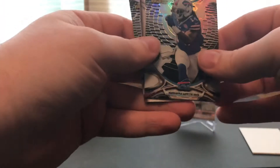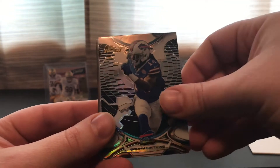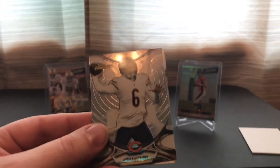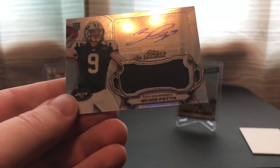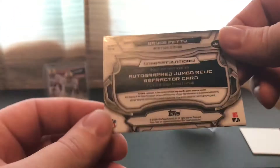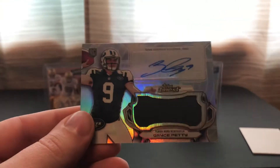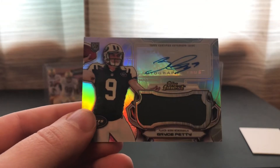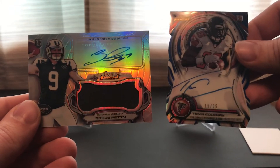Last pack of Topps Finest — we did get something in this one, it's a hot pack again. Matt Forte, Sammy Watkins, regular refractor Jay Cutler, and — Bryce Petty autograph jersey. It's not numbered, but it's an Autograph Jumbo Relic Refractor card. Bummer it wasn't numbered — I would have been really happy. But at least we got one. So we got two hits out of the Topps Finest. Not too bad.